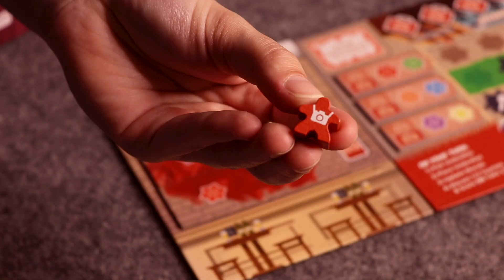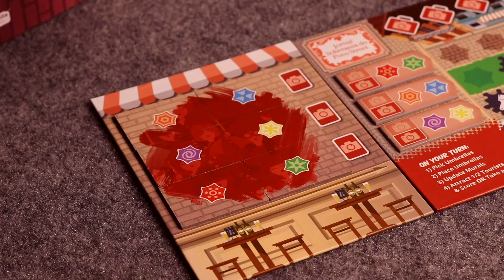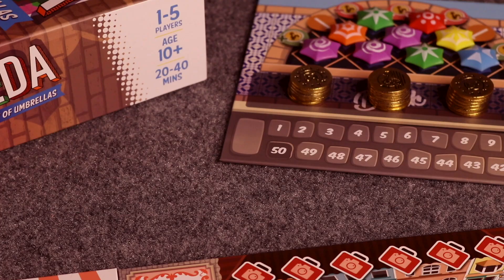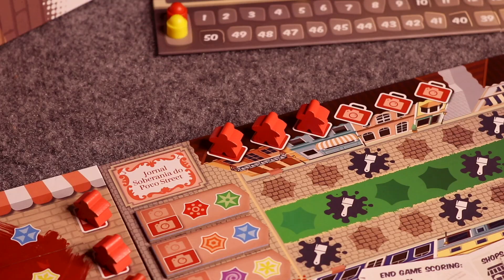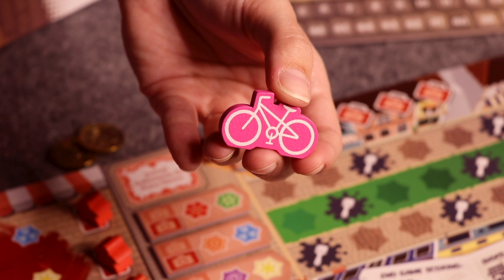Place three of their tourist meeples on the suitcase spots across the top of their player board, taking the remaining three tourist meeples and placing one next to each row of their mural. Next, they place their scoring marker on the starting spot on the market board and take two coins from the bank. Lastly, randomly select one player to be the starting player. And that's everything for the setup — let's get into how to play.